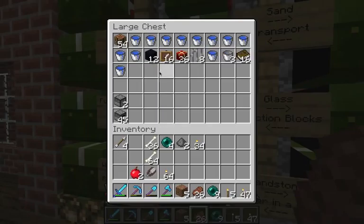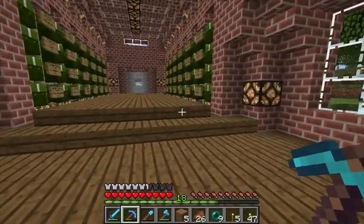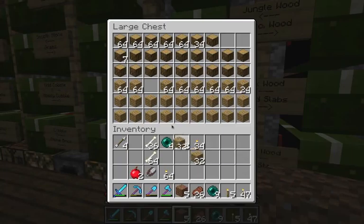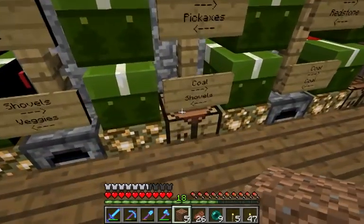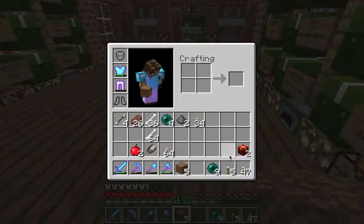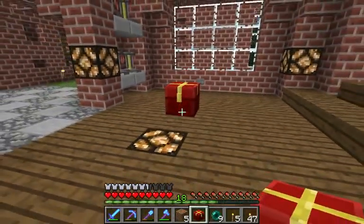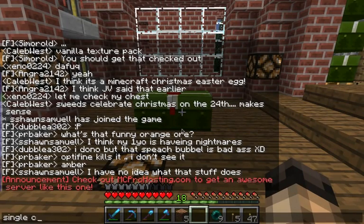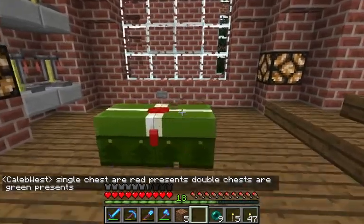I want to see them. I don't have any in there, so let's make a couple. That's not them. Sixteen. Oh look at that! Aww, that's so cute. Take a look at this — that's awesome! And they turn red! Presents, double chests, green presents — that is so cool.